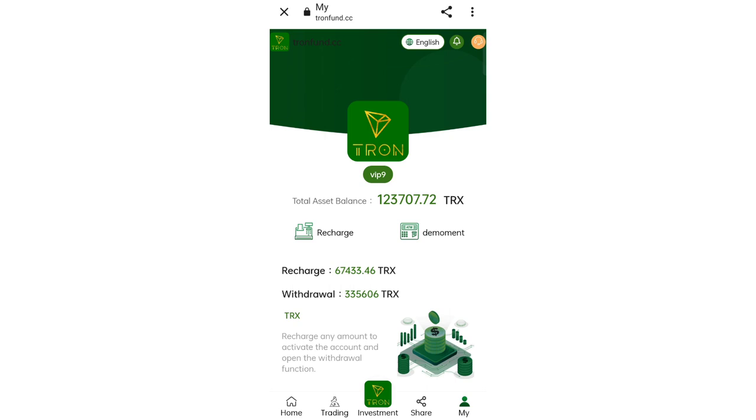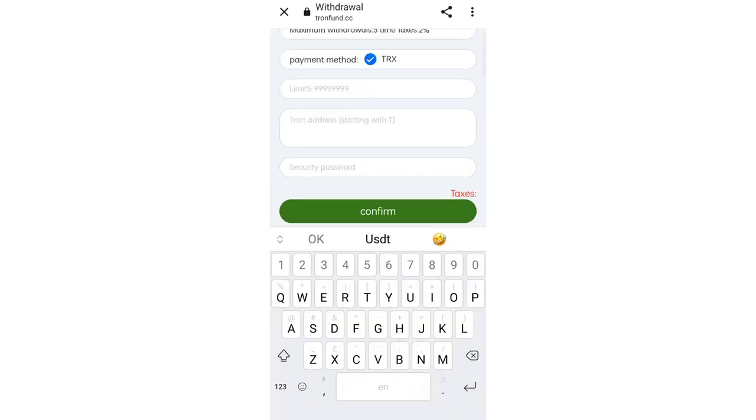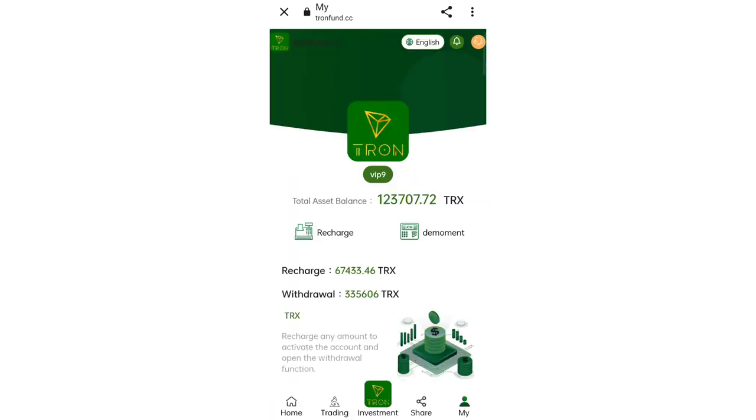To withdraw, click on Withdrawals, enter the amount and your wallet address and password. After the required period you can withdraw easily. If you want to join this site, sign up using the link in the description and you can earn a lot of TRS.